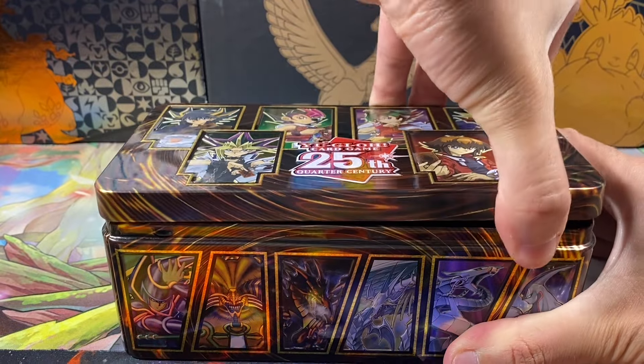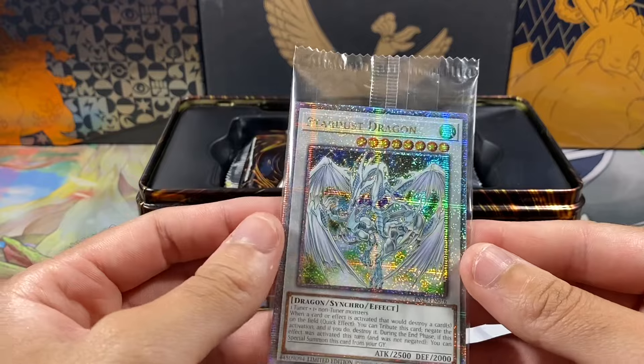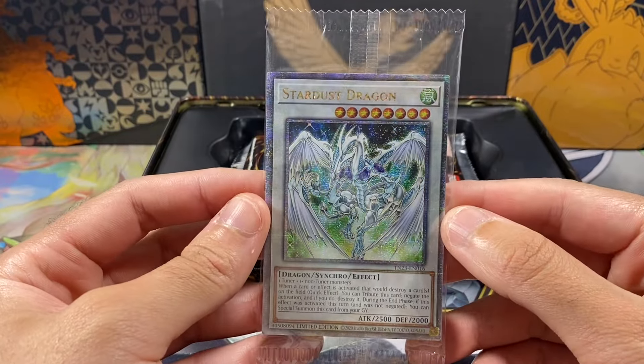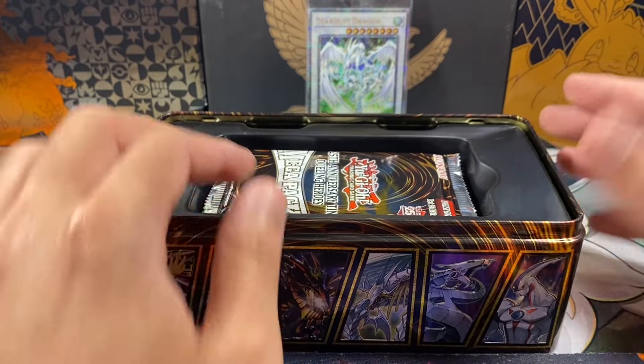Let's see if we finally pulled the Dark Magician — and oh, it's another Stardust Dragon, which is number 16. We definitely did not need that. That's starting to double up again. It is a really cool card though — I'm going to see if I actually need a better centered one, so we'll leave it in the background for now.